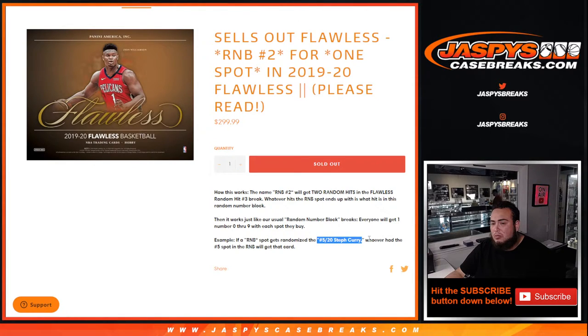So as an example, if the RNB spot gets randomized to number five — Stephen Curry, five out of twenty — whoever had spot number five in the RNB will get that card. Of course, if there are redemptions, spots automatically get that. And of course, ones goes to one, etc.